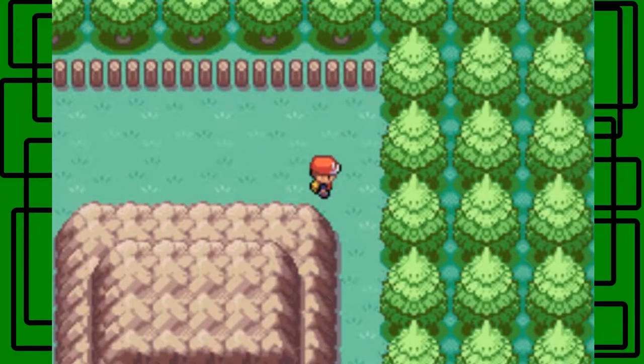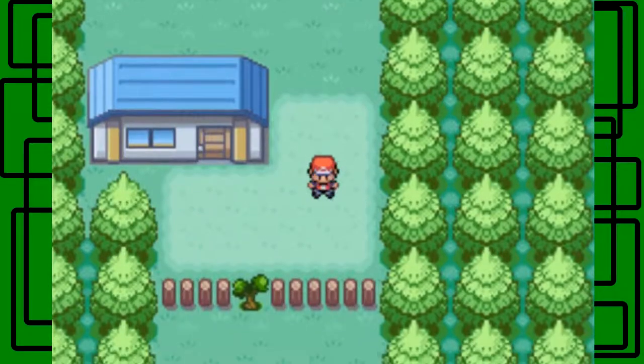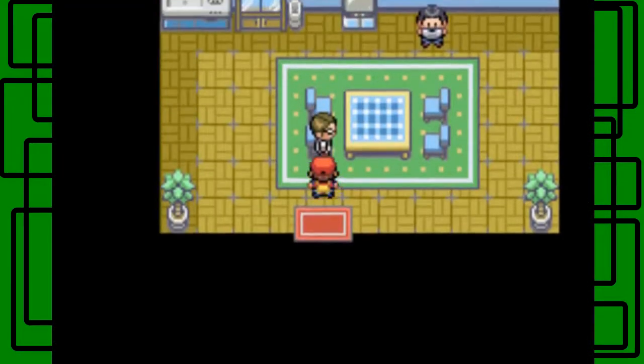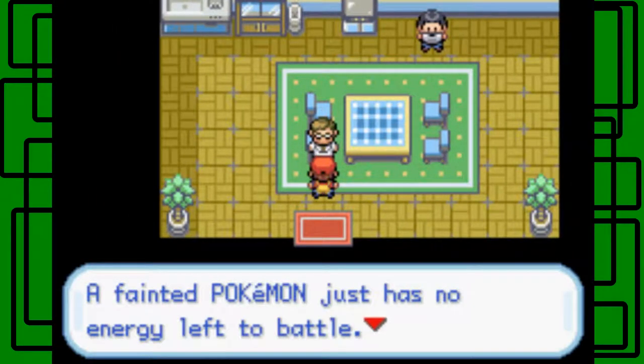I'm checking all these spots back here but I haven't found anything — there must not be an item there. Okay, this is the house I was talking about, where if you talk to the little boy in the back, he'll trade you a Mr. Mime for an Abra. Let's talk to this scientist-looking dude — or Professor Oak's aide — first.